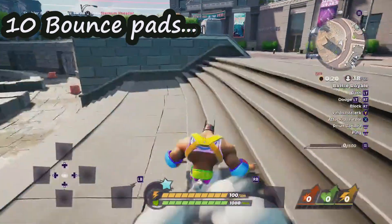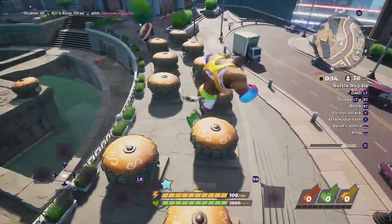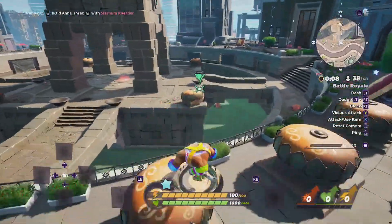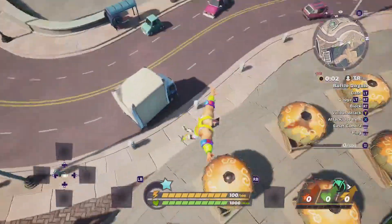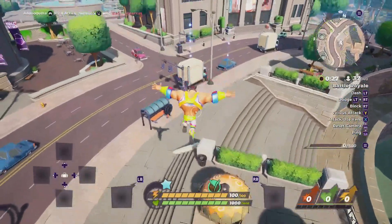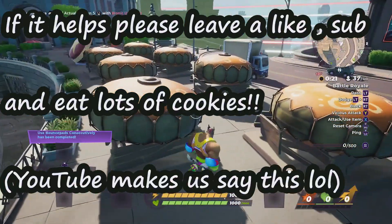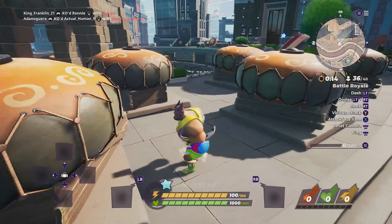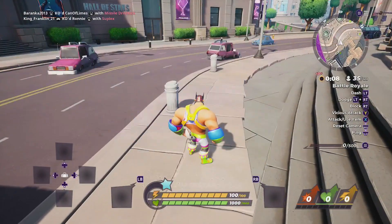10 bounce pads consecutively — so my guess is this means to bounce 10 times without landing. The best way to do it is to wait for the map to appear underneath the tower, and then you can go up and down like that. It's a bit of a tricky one if you don't know where to go.